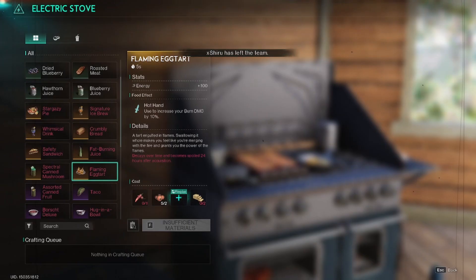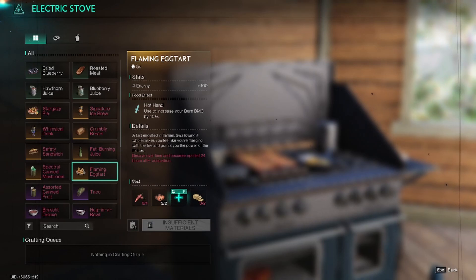Back here at the base we can see this is what the Flaming Egg Tart actually does. It says Hot Hand, used to increase your burn damage by 10%. So that'll be pretty nice to have with the new burn shotgun being out there, or if you had invested some resources into perhaps leveling up the Boom Boom or the Flame AK from previous seasons.